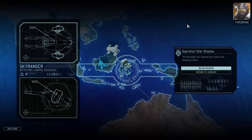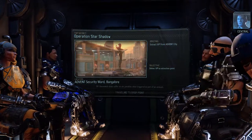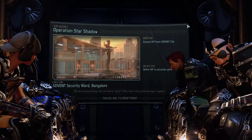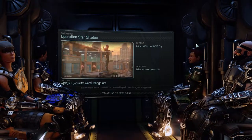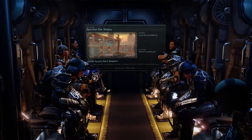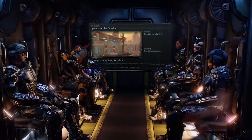Sky Ranger deployed, Menace ready to deploy. We're moving in for an emergency extraction of a VIP working for the resistance. The spokesman provided the coordinates but the rest is up to us - locate the VIP and escort them out of the area safely, and don't leave any hostiles standing. Deliver VIP to extraction point, extract from the city. Heading into Bangalore. Here we go.